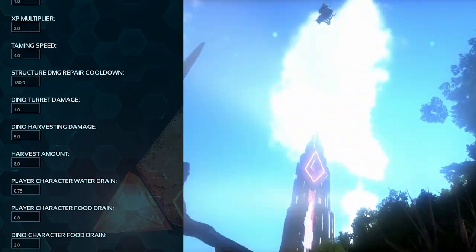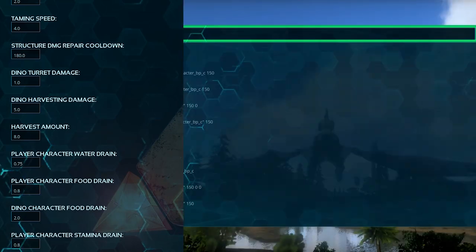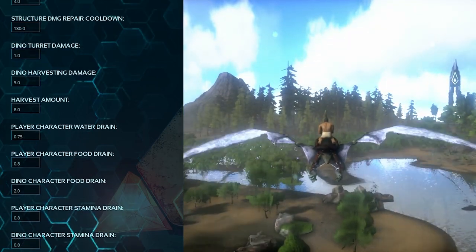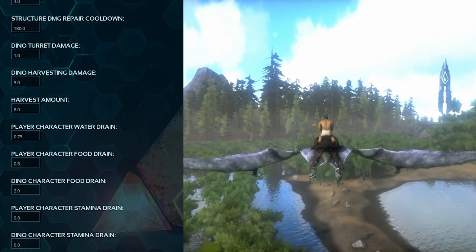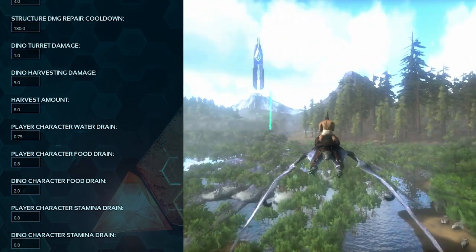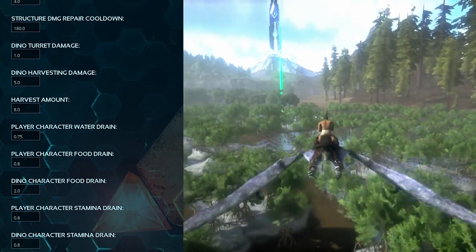Character water and food drain is up to you whether you want to change this or not. I set water at 0.75 and food at 0.8. Dinosaur character food drain is set to 2, which means that when you're trying to tame a dinosaur it gets hungry quicker, so you can feed it and tame it faster. This kind of doubles the taming speed — the dinosaurs get hungrier faster, so when they're sleeping you can feed them quicker to tame them.